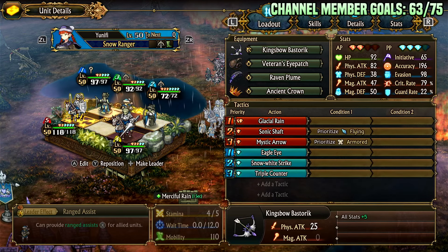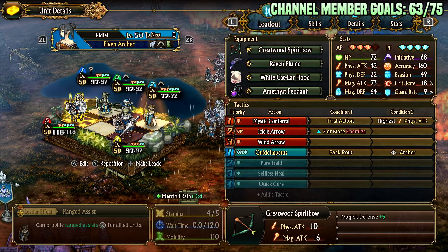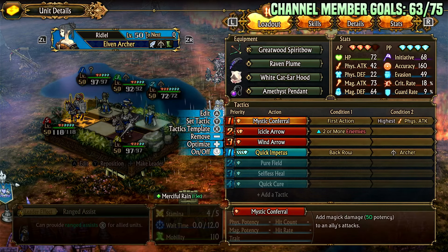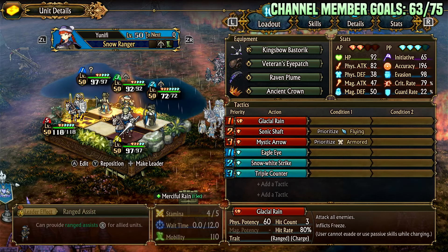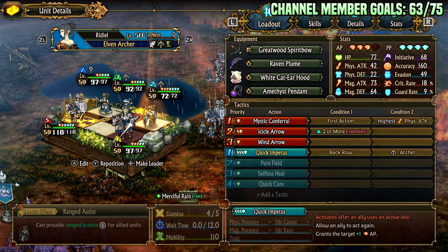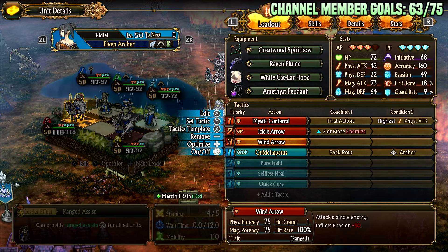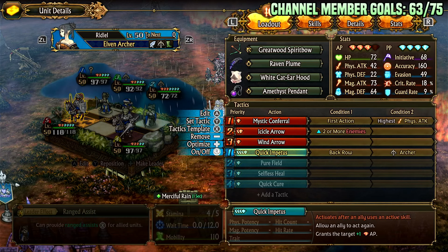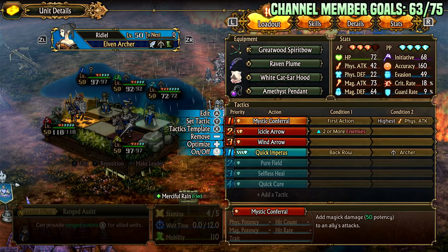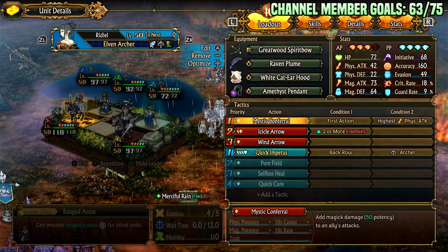For an example build: a Unifi board nuke supported by a druid and by Ridial. As soon as battle starts, because of insanely high initiative, Mystic Conferral Unifi so she gets bonus damage, then Quick Impetus her so she can act again. Afterwards you're sitting on two active points and can use Icicle Arrow or Wind Arrow. The Elven Archer's big value here is the Mystic Conferral for the board nuke and then Quick Impetus as a combo piece.